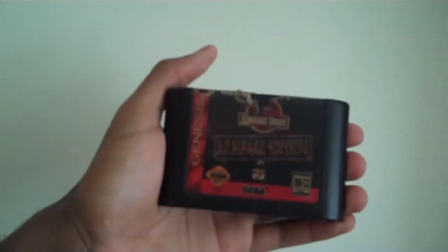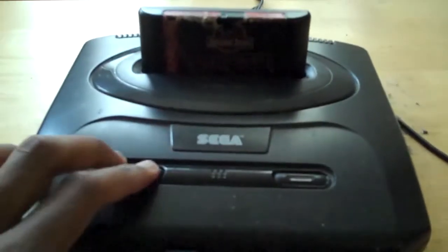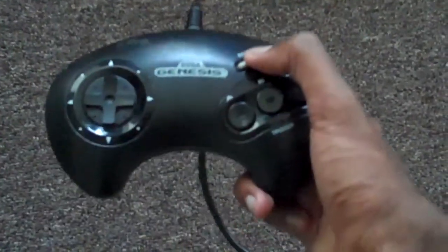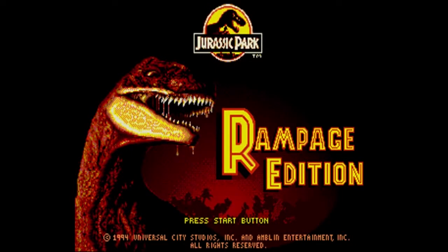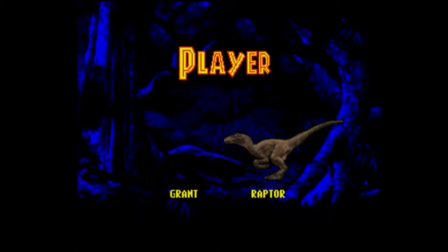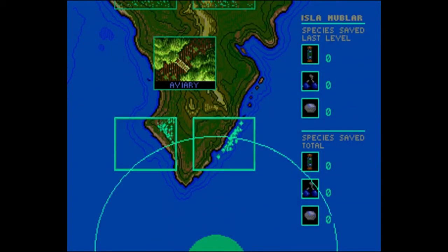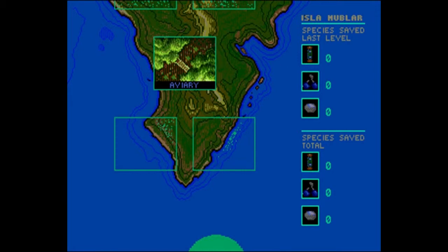Exhibit B: Jurassic Park The Rampage Edition, released the following year. Basically, it's the same foundation as its predecessor, but everything's cranked up to the max with more action and intensity than ever before. Also, there's a new story despite Grant and Raptor's destinies being further expanded upon as this game unfolds. Anyway, let's just dive right into the bare essentials.